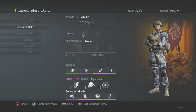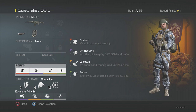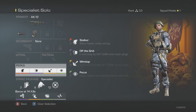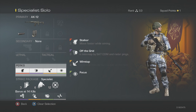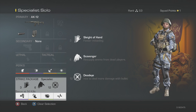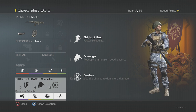Now this is my solo specials class — same gun, same deal with lethals and all that. The only thing that changes here is the perks. Because I'm playing solo, I'm using Wiretap and Off the Grid. There's a lot of UAV spam, so Off the Grid keeps me off the radar and Wiretap takes advantage of the UAV spam so I don't have to worry about it while it still benefits me. That's a good combo. The strike package is pretty much the same as free-for-all — all those perks I already went over.